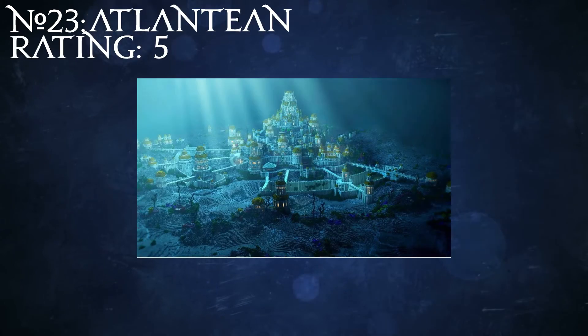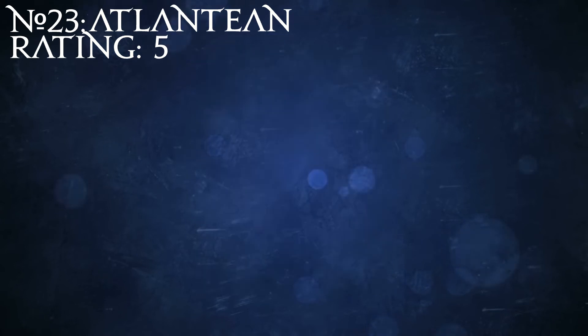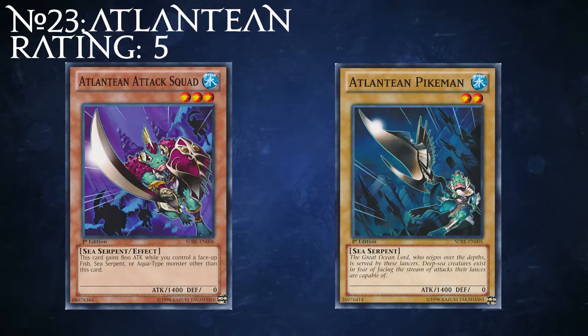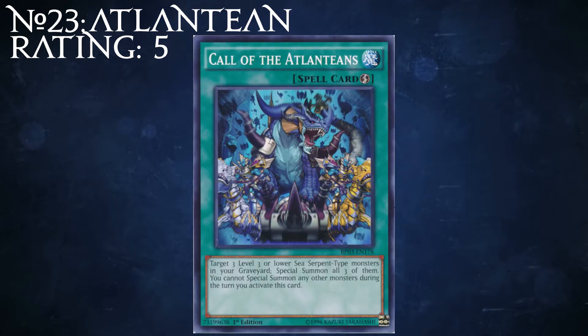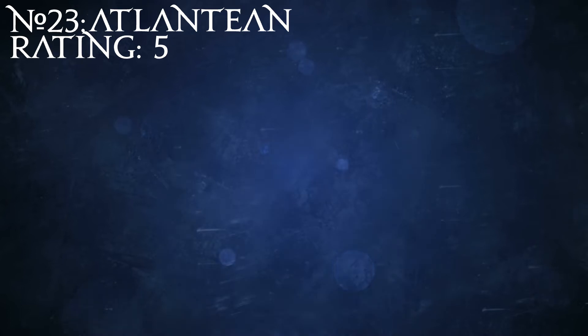Number 23: Atlanteans. Do you like generic underwater fish people? There's an archetype for that. Originally I didn't catch on to the fact that Atlanteans actually have a playstyle as an archetype and just called them generic fodder due to the presence of these two pieces of trash, but it turns out that they do actually have a playstyle — it's just not very good. Well, not good as a pure archetype at least.